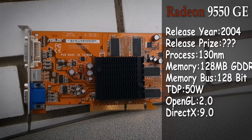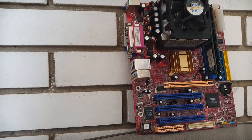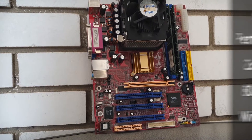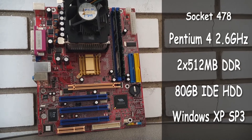So with such horsepower under the hood, we should test it out and see how well it performs in the titles of that era. You need a CPU to accompany this card alongside today's journey, so a 2.6 GHz Pentium 4 from the same time period comes into play, alongside a whole GB of DDR1 memory.